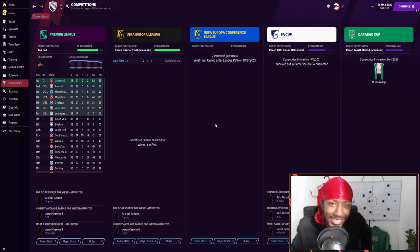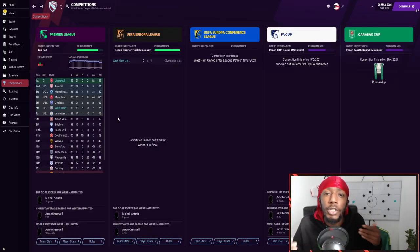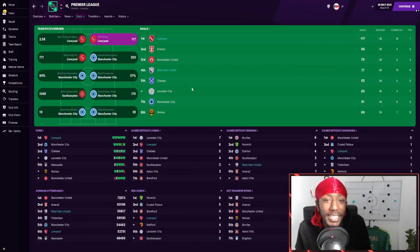Most impressively, West Ham won the Europa League with this tactic — absolutely bizarre. They beat Marseille in the final. It was a tight game — West Ham slightly led on xG but Marseille had more shots and slightly more possession. Jarrod Bowen and Ben Rama both on the scoresheet. West Ham are Europa League champions and will be in the Champions League next season.